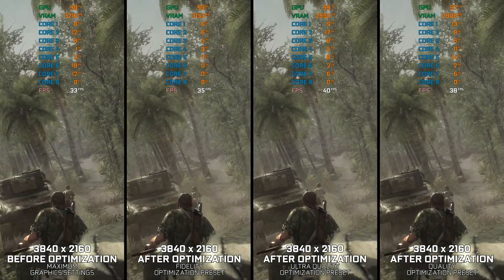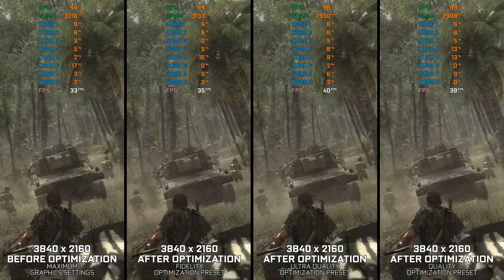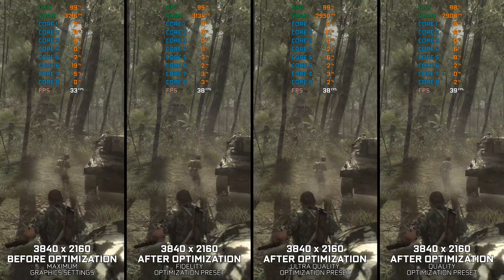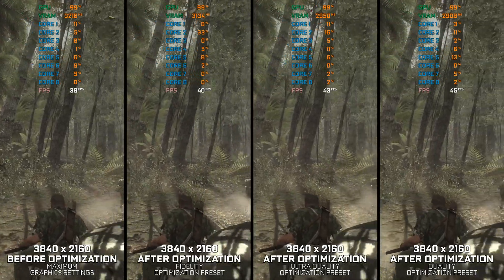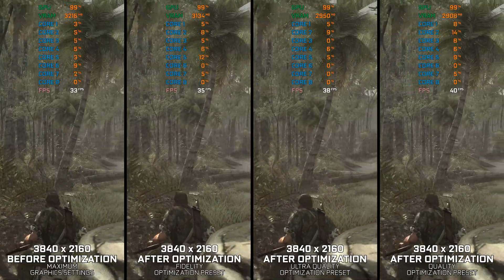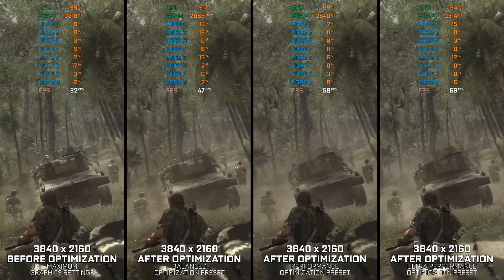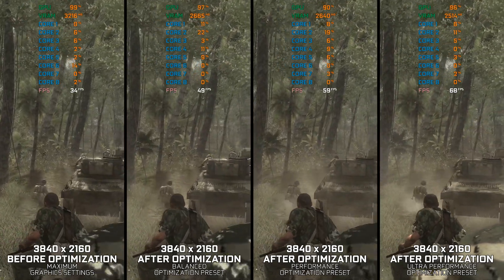Call of Duty World at War started the PC hardware demand in 2008, and Call of Duty Black Ops finished it in 2010. This means that Call of Duty 4 Modern Warfare 2007, which came out a year prior, runs at a three times higher frame rate. That wouldn't be the issue if the Call of Duty games released after it also didn't run a lot better. Call of Duty releases from Treyarch always tend to run far worse than those from Infinity Ward, and World at War is known to be one of the worst Call of Duty ports ever released.